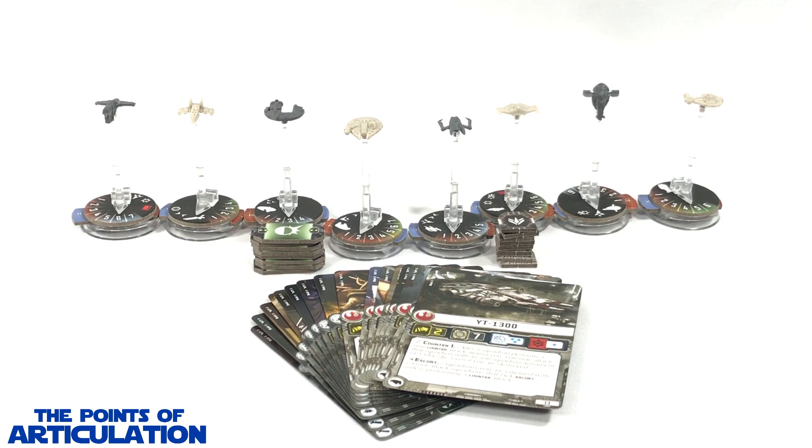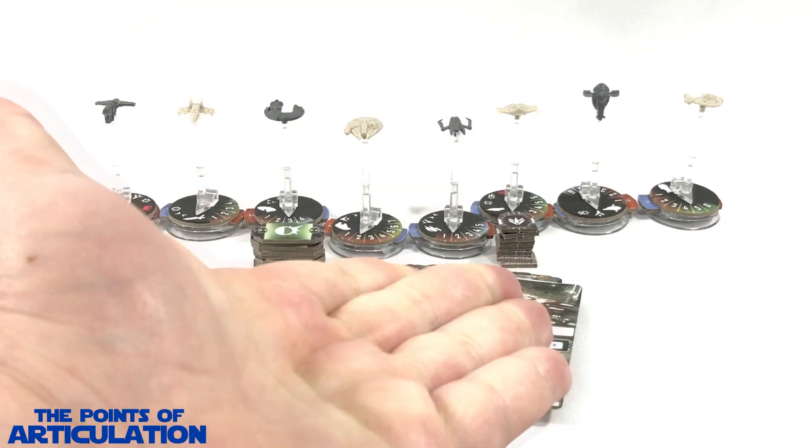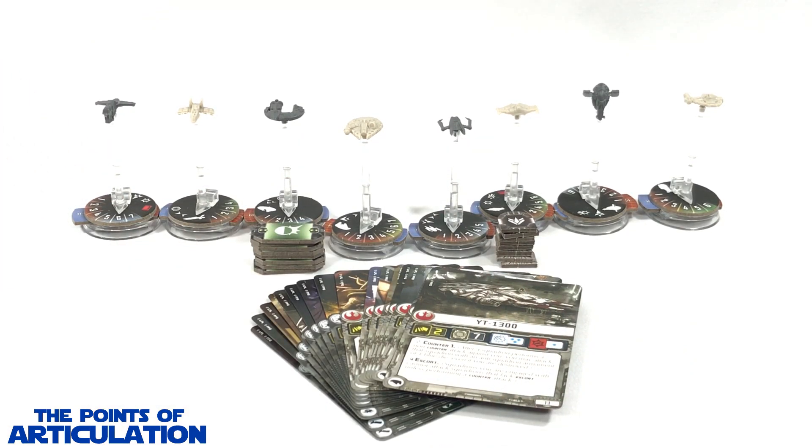Hello everybody and welcome back to another episode of the Points of Articulation. My name's Dave, and if you're new to the channel, welcome. Today I'm looking at the Star Wars Armada Rogues and Villains expansion pack released in 2015. This expansion features eight unique ships and for the first time has ships from both the Rebel and Imperial factions. We have four Rebel ships and four Imperial, and these ships have no paint - instead they're in molded plastic. For the Rebels we have a nice tan and for the Empire a dark gray.